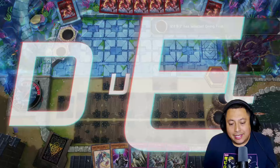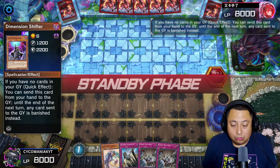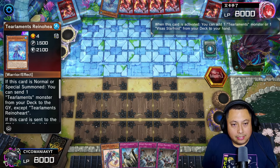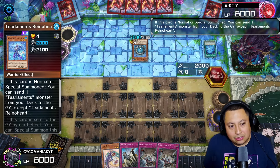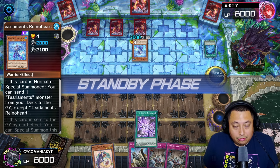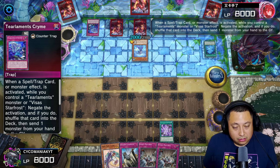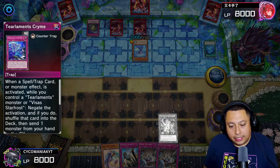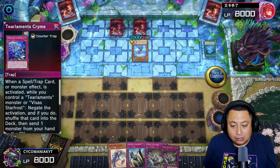For the third match we go second yet again, and the only way you can really do well is with the Evenly Matched. We start off with the Dimensional Shifter here — let's see if they play into it. We're going up against Timelords again, another meta deck that I really hated. When your opponent plays on your turn it's like, alright dude, you already played for like seven minutes by yourself and you're going to play on my turn as well? Quit it, it's annoying. We activated Morganite here and got negated, which is perfectly fine because we're going to Evenly Matched.